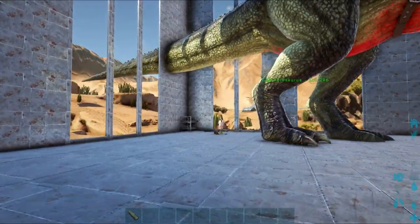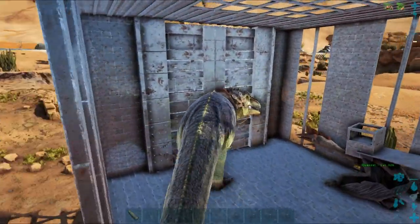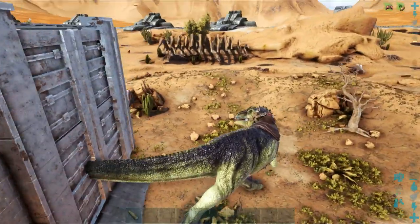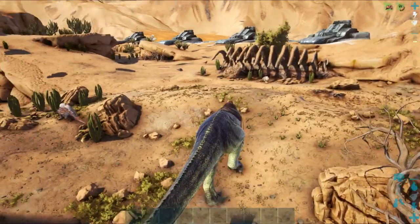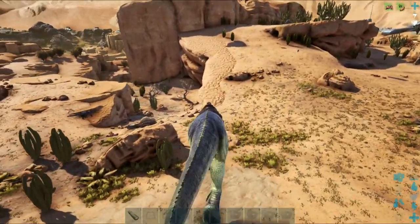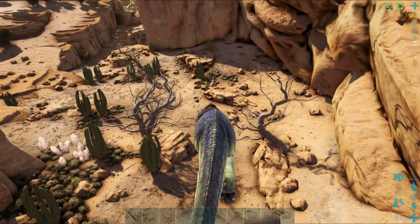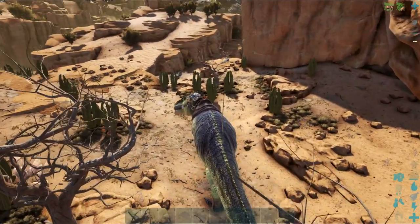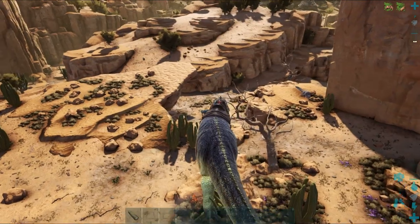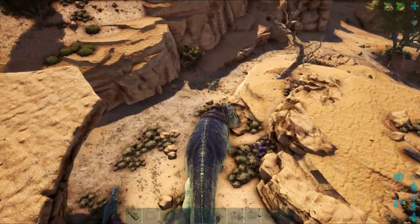I bred them until I got the high stats on both parents, then bred them again until I got the Quetzal — fully imprinted. We've also got the Giga. This one is a Giga with two mutations — one in health and one in damage. It is fully imprinted and has an Ascendant Saddle, not that it makes a big difference because this cave is particularly easy.